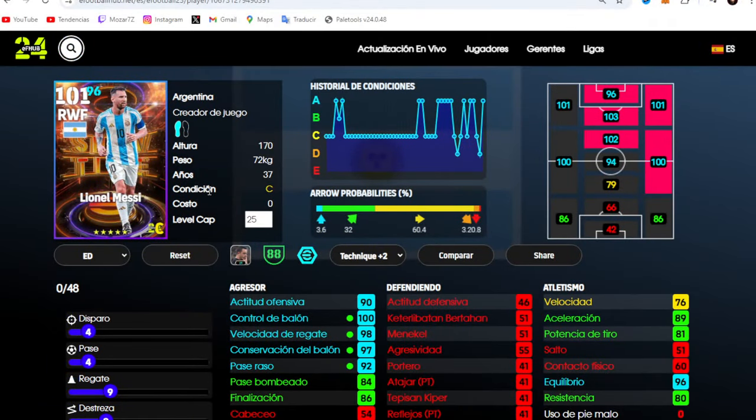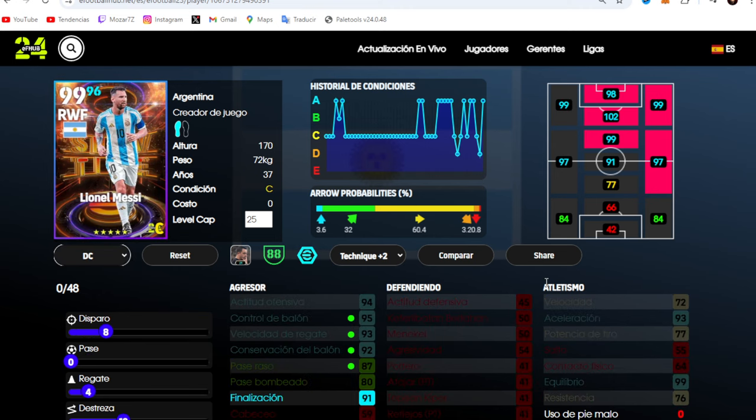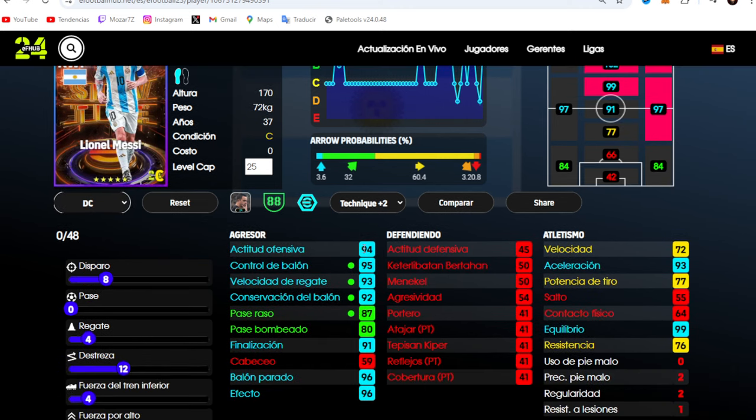Training Messi as a center forward is very top. As we can see, he reaches 94 offensive attitude, 93 dribbling, 95 ball control, and 92 retention. With 87 passing, 91 finishing, 96 set piece, and 96 curve — very good. This center forward card comes with 93 acceleration and 99 balance.